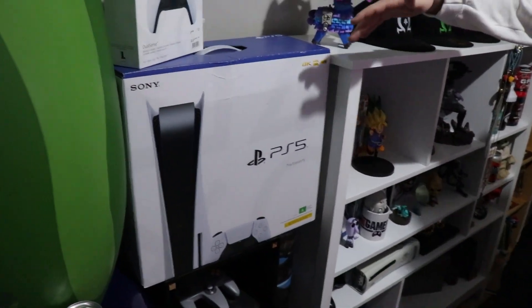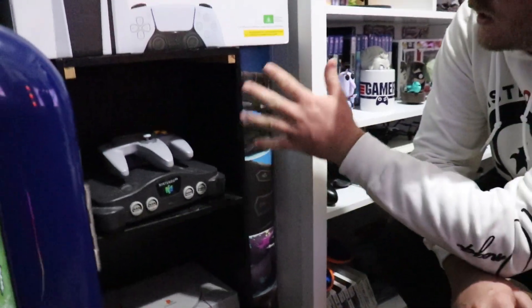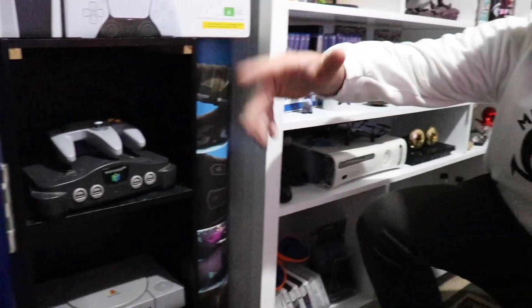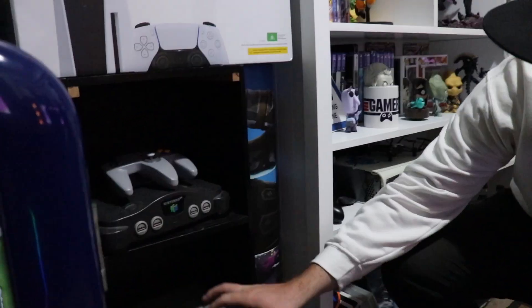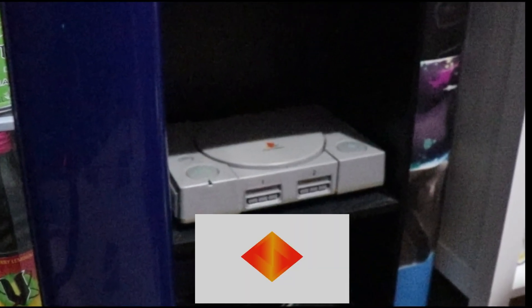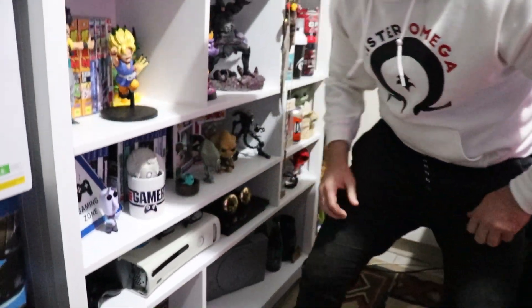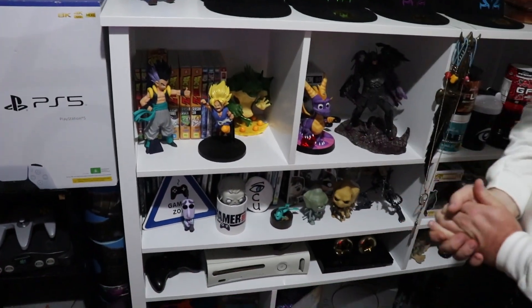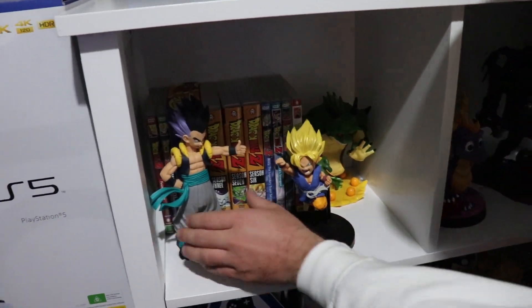You guys see the shelf all the time in videos but probably haven't heard much about what's on it. We'll start over here — the PS5 boxes are just there to fill space. Here's my old Nintendo 64 — it's a retro area. I want to get back into playing the N64, I just need a converter to plug into the monitors. And here's one of my old PlayStation Ones — that was actually one of the very first consoles I got. Coming over to the main shelf, it's been changed around a bit. We've got a DBZ area going on with a couple of figurines — Gotenks and stuff. I'm a bit of a DBZ fan; I grew up around Dragon Ball Z, so it had to have a special space.